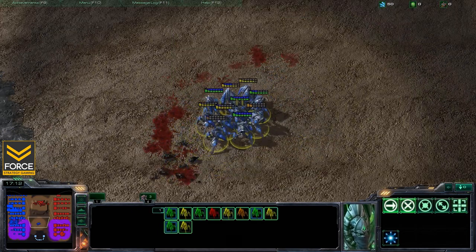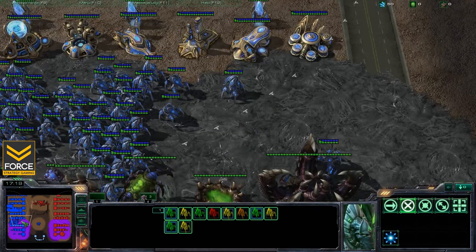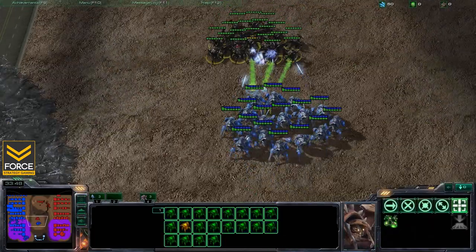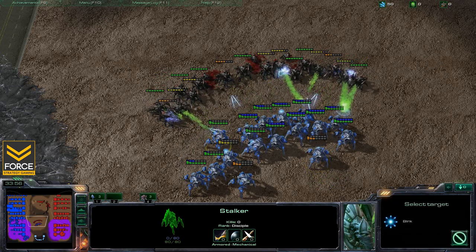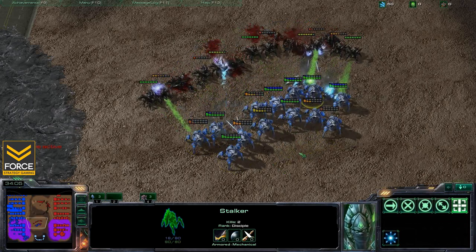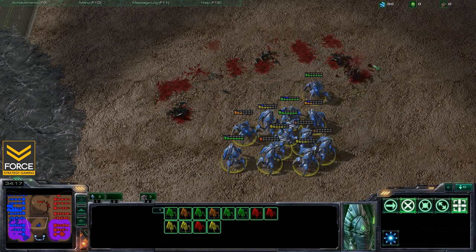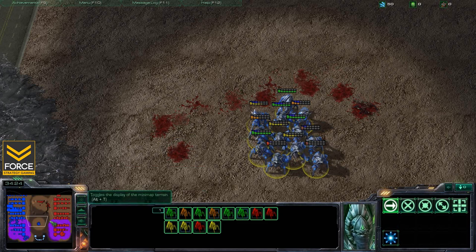The exact same number of stalkers versus the exact same number of roaches, and this time the stalkers come out on top. The only difference between those two battles was the micro. Moving in with stalkers, pulling back any low-health ones and blinking them back — for me that's the B hotkey, but you may have it bound to something else or use grid. The difference is absolutely huge: same stalkers versus same roaches, but look at how many survive when you blink defensively.